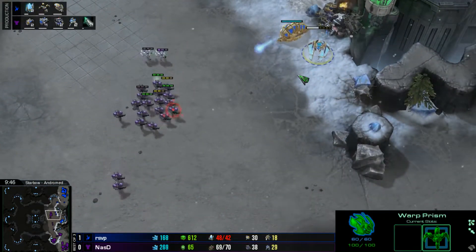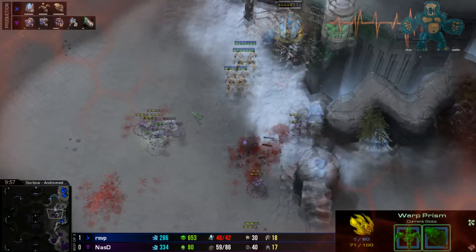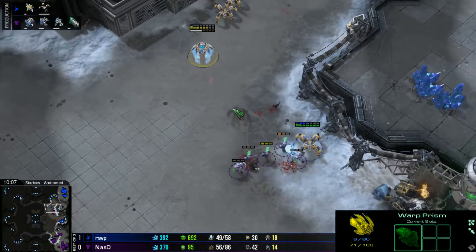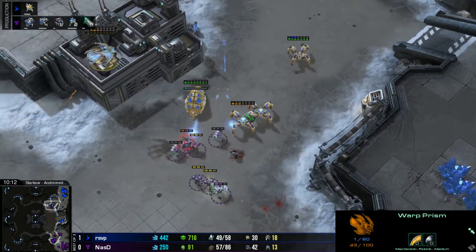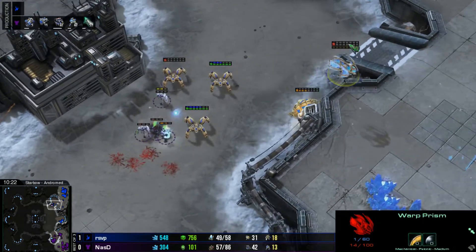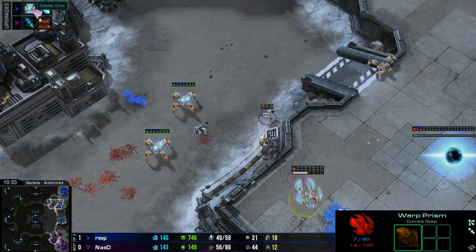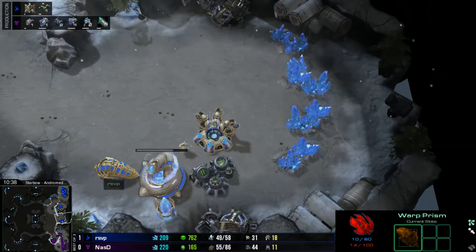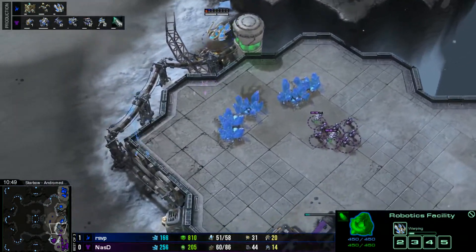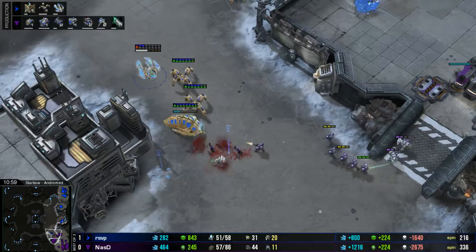That's why you make reavers to defend versus bio — he's absolutely wrecking bio with each shot. You cannot make a Colossus in Starbo, and the reaver is effectively the unit that the Colossus replaced. The problem is the reaver relies so heavily on the warp prism because its movement speed is the slowest thing ever — an overlord can outrun it. This is almost one dead warp prism carrying two reavers, the most expensive cargo ever.